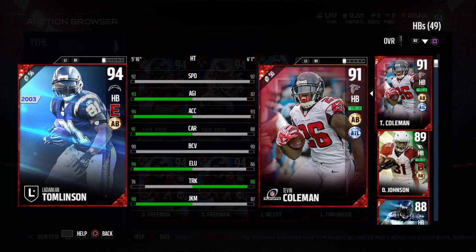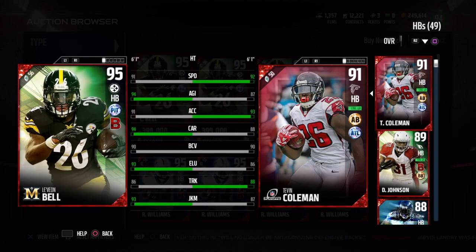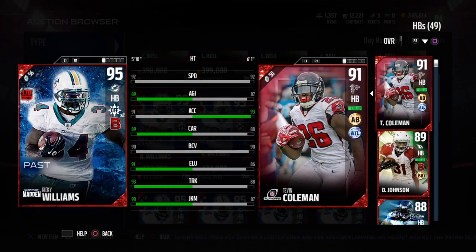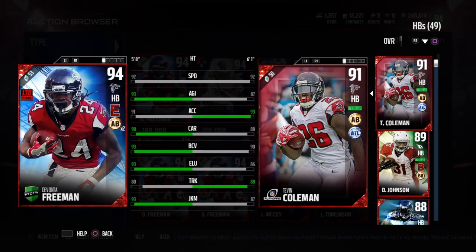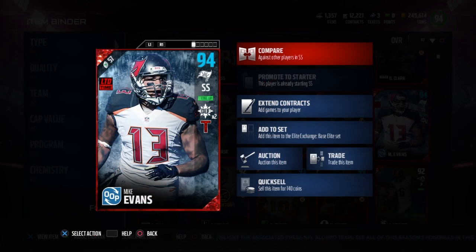Tevin Coleman is not a great power back, but he's an amazing spinning running back. So if you like to spin with your running backs, he's your guy. His truck, stiff arm, and juke were just about average — all in the mid to high 80s, not too surprising. He's not that expensive, going for around 60k, and his price will likely keep dropping. Lean on the speed and lean on the spin.